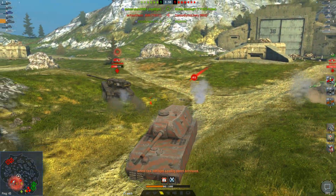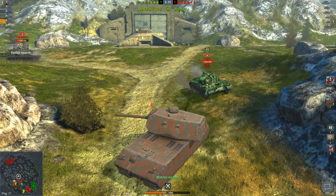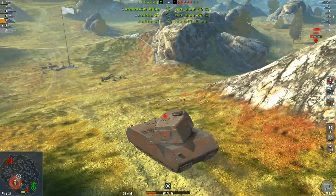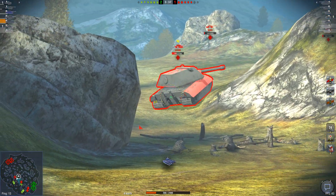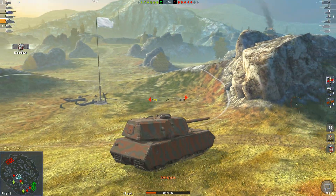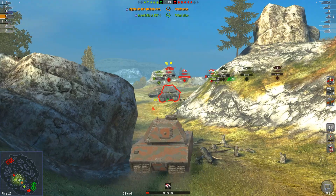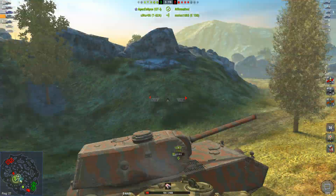I'll just shoot the tier 10 heavy — might as well. He bounced, go for the hull because we can pen him now. I'm just going to ignore that medium tank behind me and hope that someone deals with him, or that he gets a low roll and doesn't kill me.